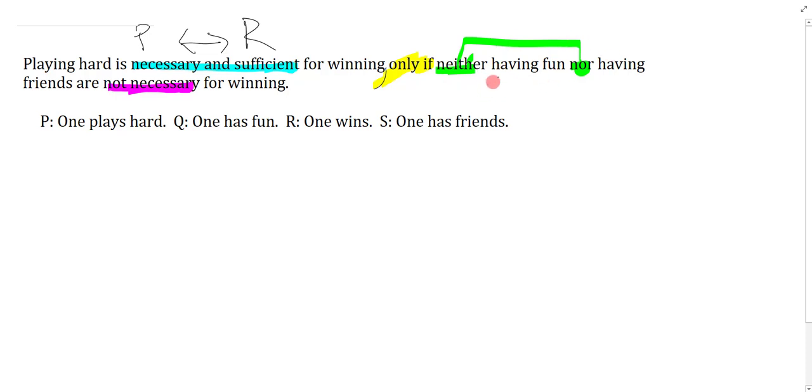Now, how do I figure out the 'only if' direction? The main connective is the conditional associated with 'only if.' Without 'only,' it would say: if this green part, then playing hard is necessary and sufficient for winning — so green arrow blue. But with the 'only,' it reverses the direction, so instead of green arrow blue, it's blue arrow green.